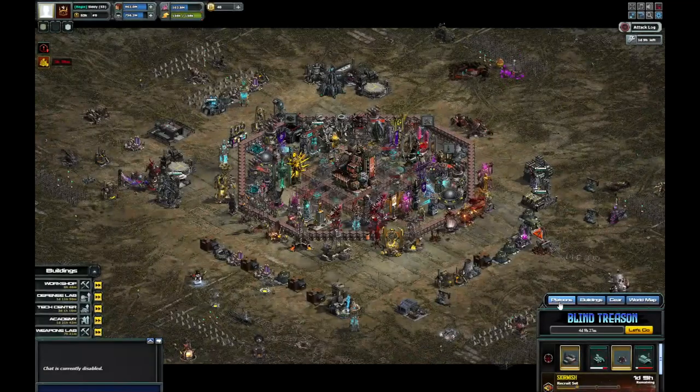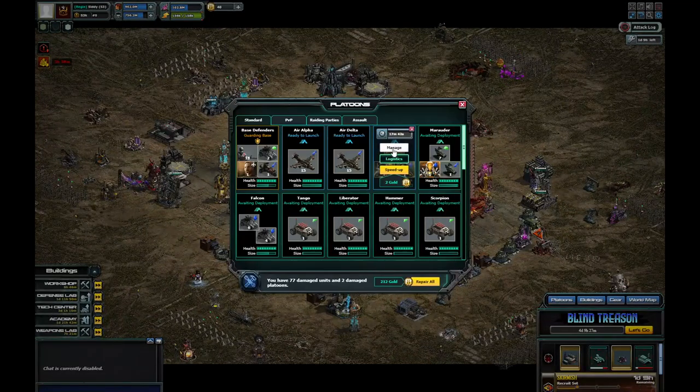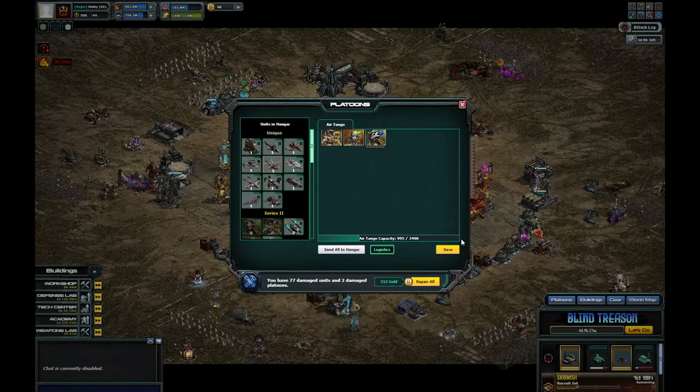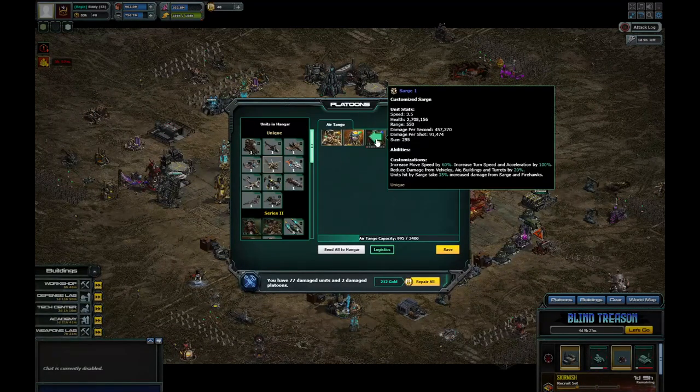I didn't buy any tokens by the way, so it's a 17-minute repair. Don't forget that's 25% off, so that's about a 25-minute total repair. It is fully teched out and level 10. The damage per shot is 91,000, so it's nearly 200,000 per shot. Per second it's 457,000, which works out to around 814,000 DPS.